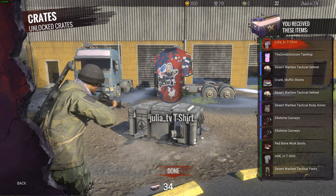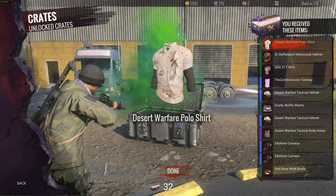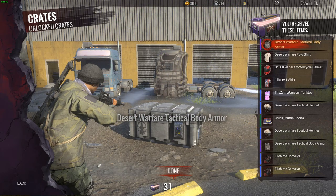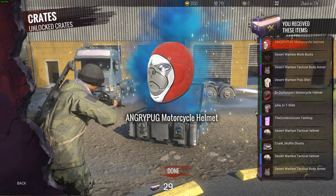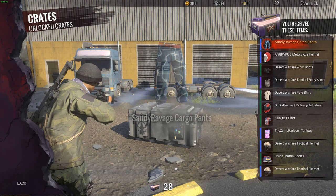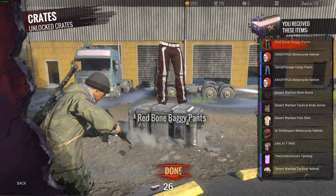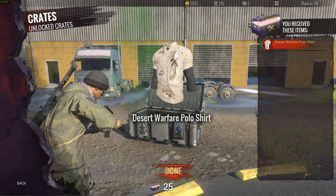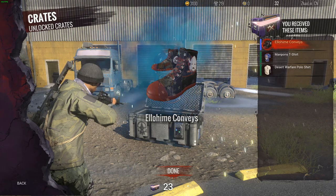Julia TV t-shirt. Dr Disrespect motorcycle helmet — green. Desert Warfare polo shirt. Another Desert Warfare work boots. Desert Warfare polo shirt, Angry Pug motorcycle helmet — twice. Sandy Ravaged cargo pants — another blue. Another blue Angry Pug helmet. Red Bone baggy pants. Desert Warfare polo shirt. Another Man Pond, those blue Convoys.